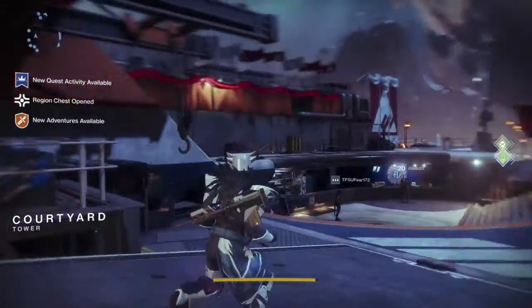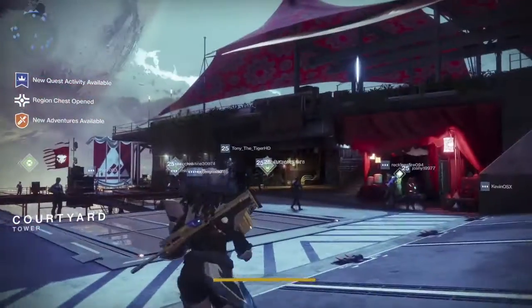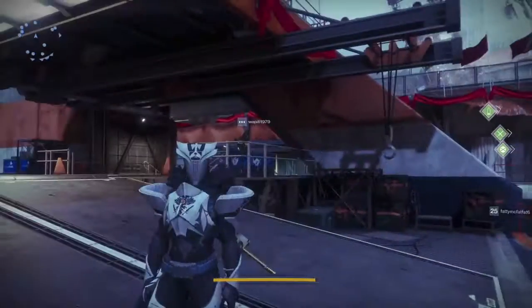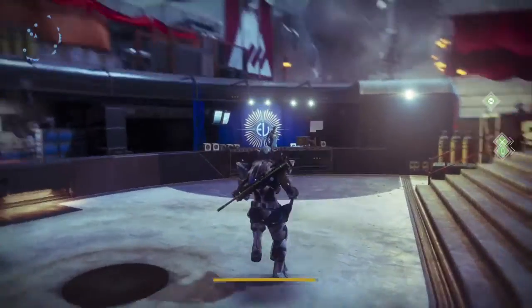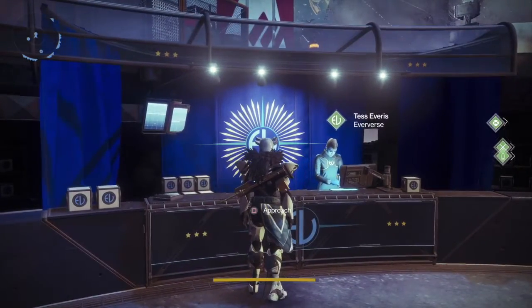On the tower, make sure you head on over to Ikora to get your meditations, and over to Kay to pick up your treasure maps, and we are going to take a look at what Tess has for us this week.